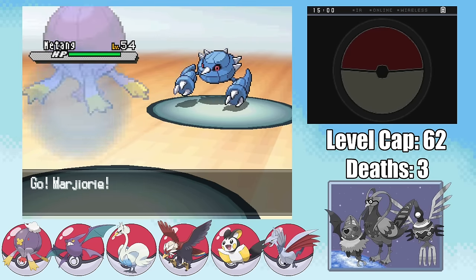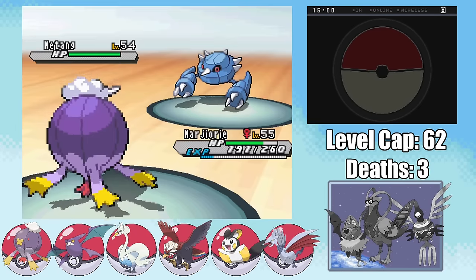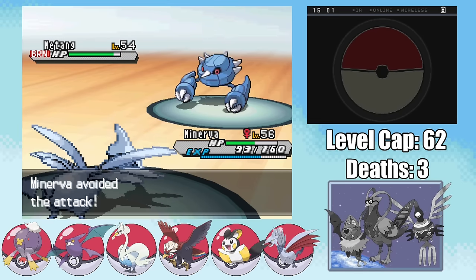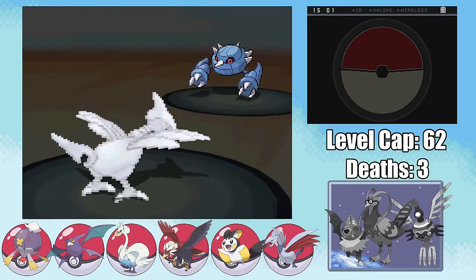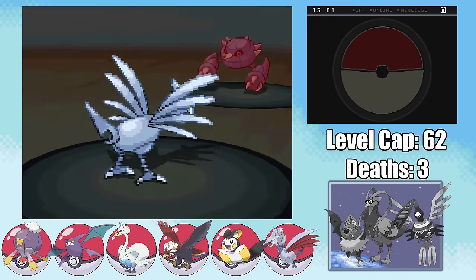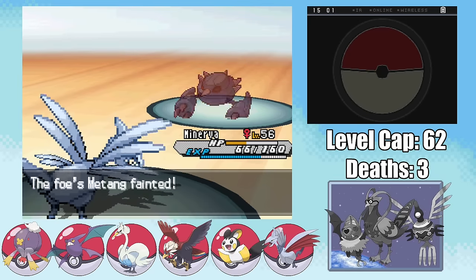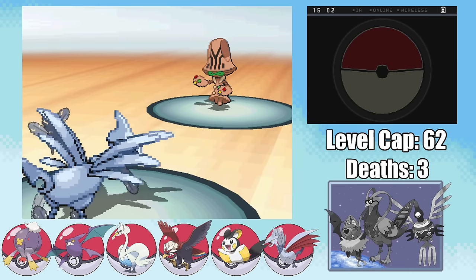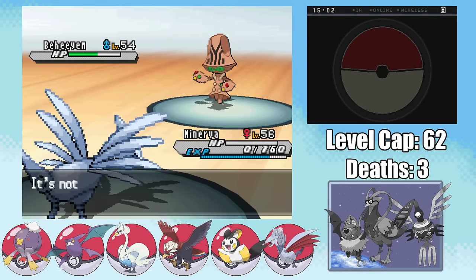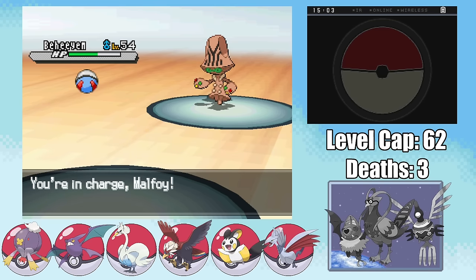Then I swap out into Minerva whenever it wants to attack Gligar, and back into Gligar when it wants to use Thunderbolt against Minerva, until it takes enough damage from Burn. At one point, when it goes to attack Gligar, it decides to use Giga Impact, hitting Skarmory and activating Rocky Helmet — and together with the Burn it's enough to take it out. This means we still have to deal with Metagross and Beheeyem. Figuring I'll most likely need Skarmory for Beheeyem, I swap out into Marjorie as the Metagross boosts its speed with Agility. It then outspeeds and hits me with a Meteor Mash as I manage to land the Will-O-Wisp, getting the Burn. I swap back in Minerva as Metagross misses a Meteor Mash, then hits one — but I miss my Steel Wing.